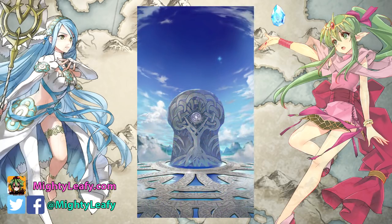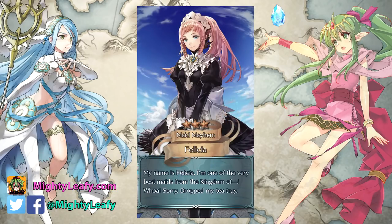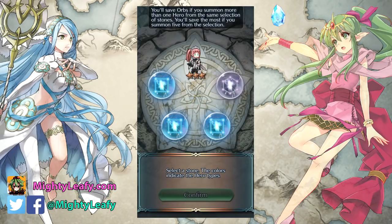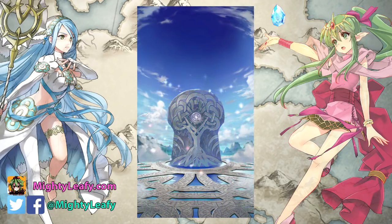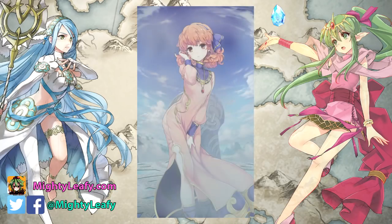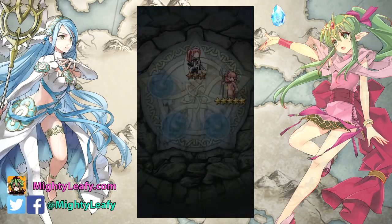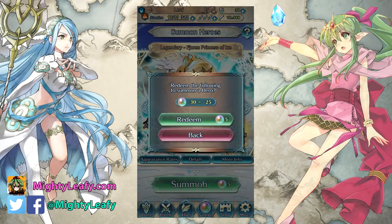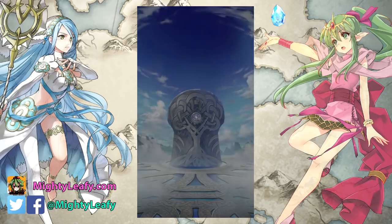I was hoping to pull other heroes from different color pools as well with 300 orbs, but it doesn't seem like I'm going to be able to even do that. At this point I'm struggling to even get one of the focus units that I want, let alone anyone else from different color pools. This is kind of bullshit. I'm just laughing. For Jenny — what is going on, game? Why four Jennys, man?